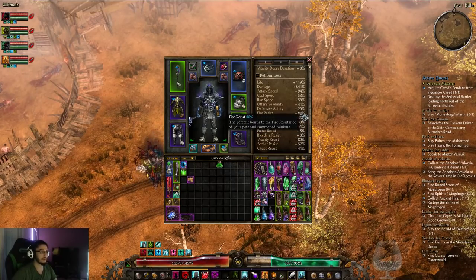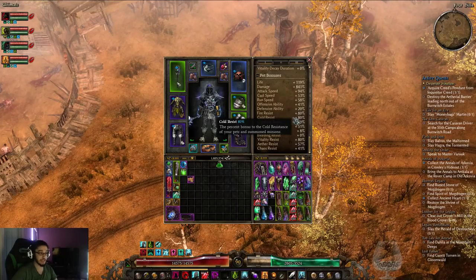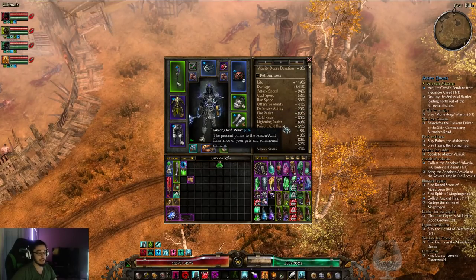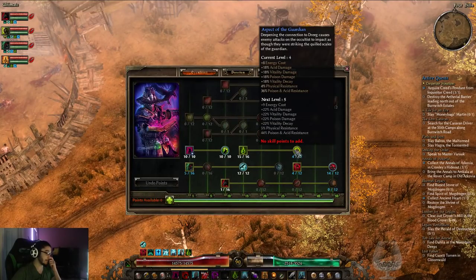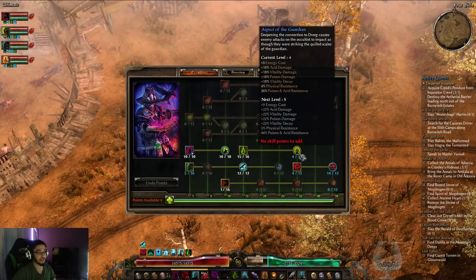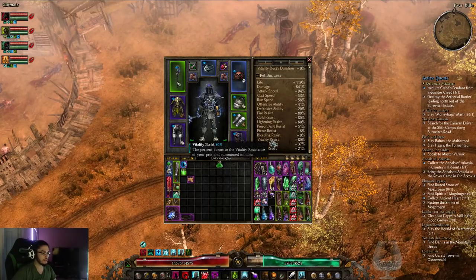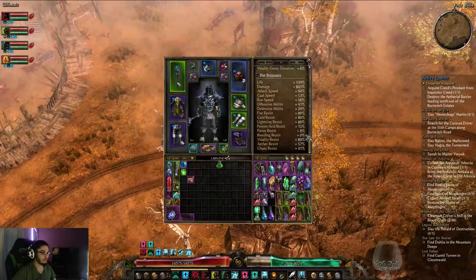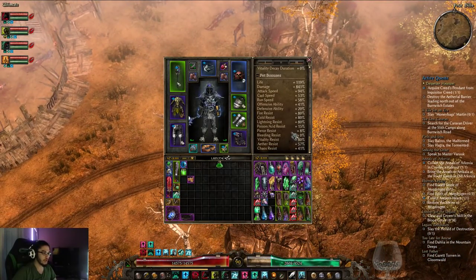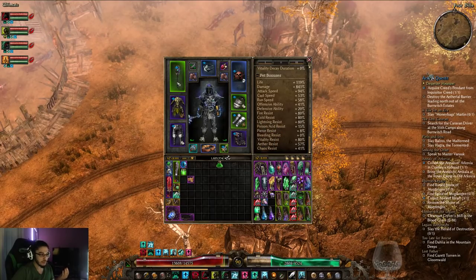You want to make sure your guys are — I wouldn't say they have to be elemental resistance capped, but they definitely want to be above 30%. You want to make sure you can get poison and acid res. Your poison and acid res comes a lot from Aspect of the Guardian, which is very good because it gives you the resistance and the physical resistance — very important for not dying to physical damage. Aether and chaos res come from your auras that you should have on, but I haven't figured out a way to get them bleed or pierce res yet. They haven't really needed it though, so that's been okay.